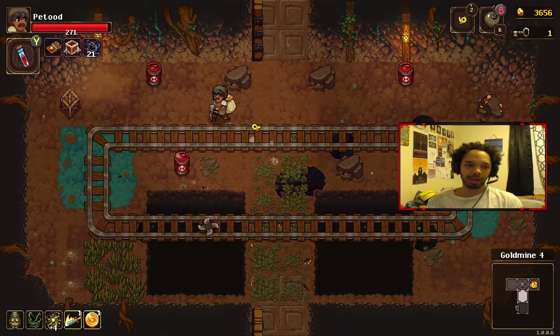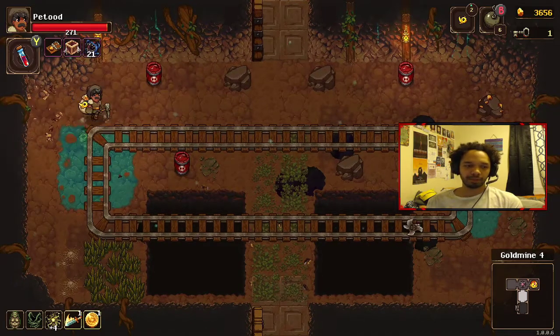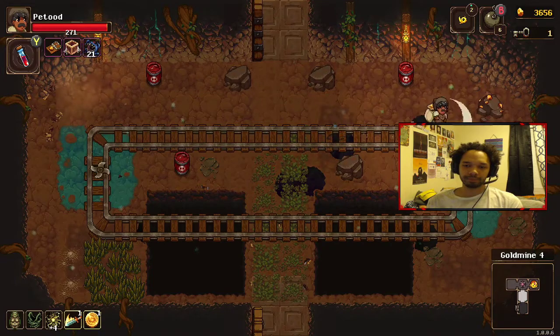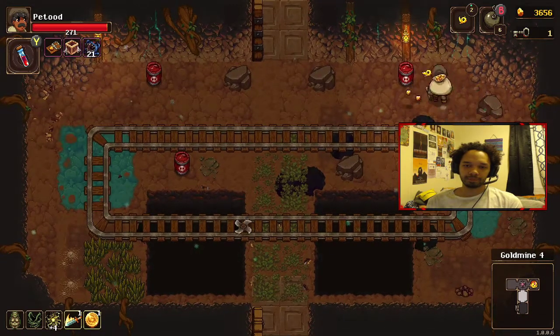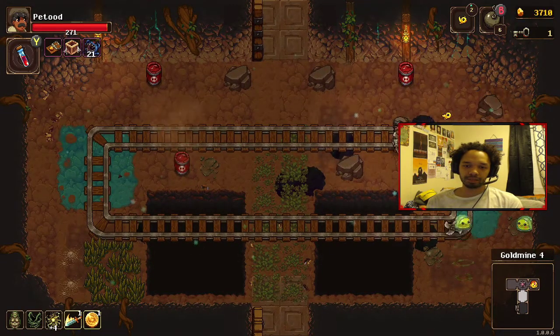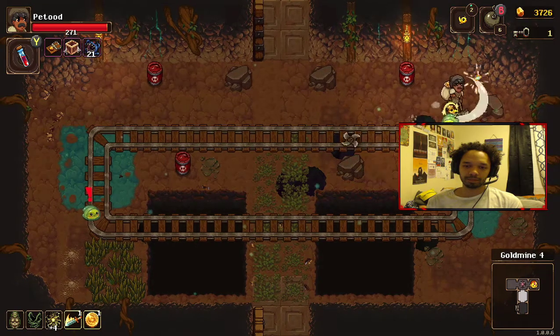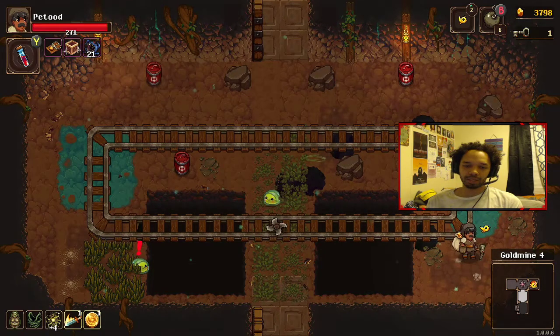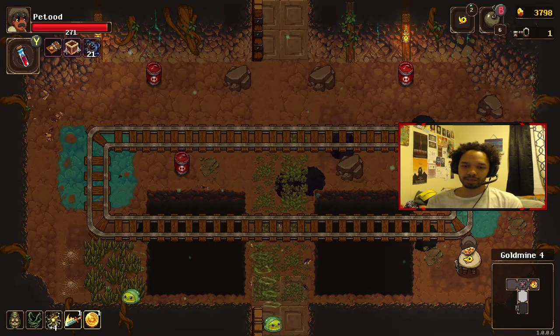Having holes around is so funny. I also have to keep a lookout for the little glints in the side of the dungeons. Be careful not to pull it — that little spike will do a lot of damage to me if I hit it, so let's not do that.